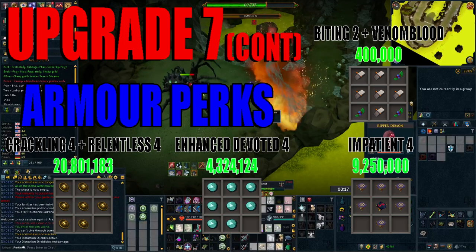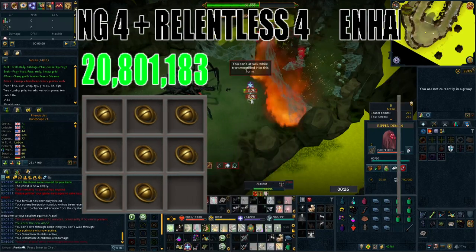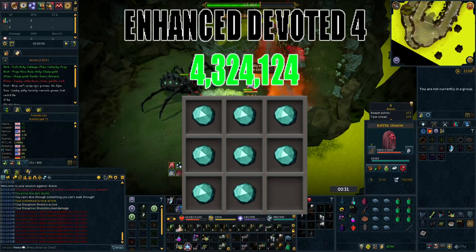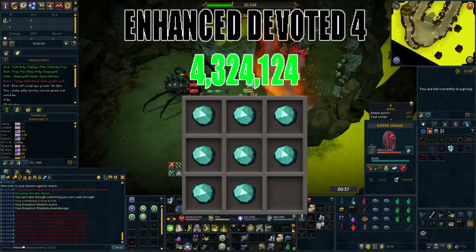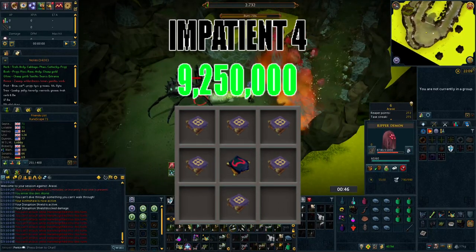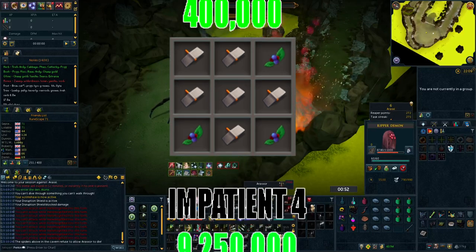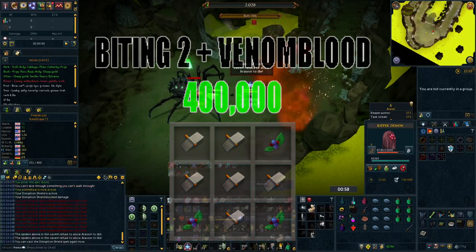The 4 perks you want at this stage are: Crackling 4 and Relentless 4 on the same gizmo, which is approximately a 1 in 20 chance costing 20.8 million using 8 vintage components. Enhanced Devoted 4 is also great for any single combat style — it heavily decreases damage taken by giving you a chance of making your protection prayers 100% effective for a few seconds, costing 4.3 million using 8 faceted components. Impatient 4 costs just over 9 million and gives you a chance of bonus adrenaline when using basic abilities, letting you reach your ultimates and thresholds even quicker. Finally, I'd recommend Biting 2 and Venom Blood for now, which is relatively inexpensive at 400,000 GP.